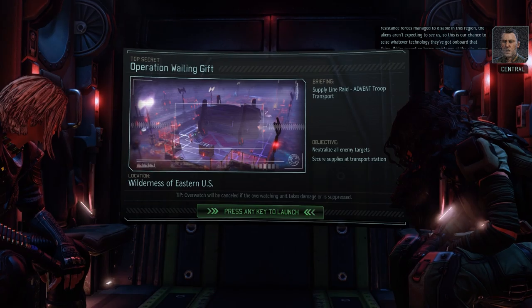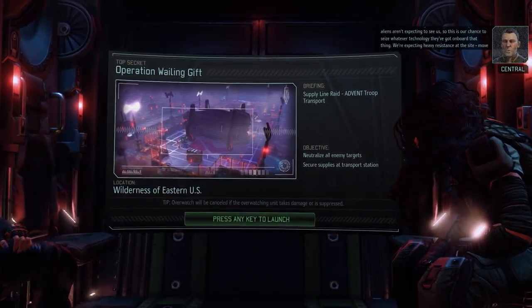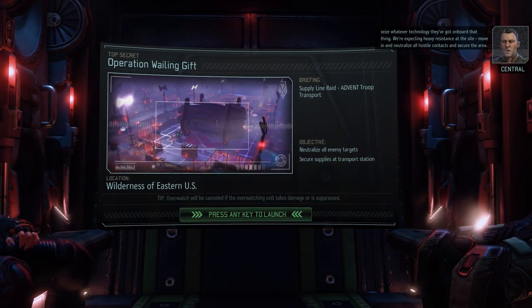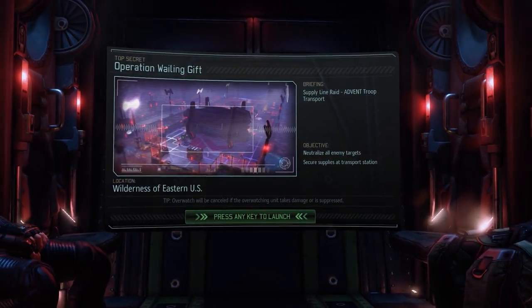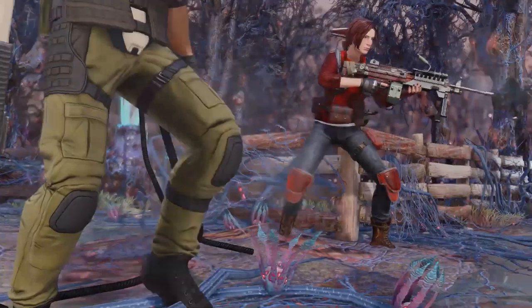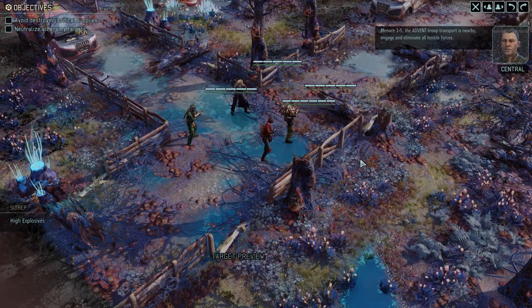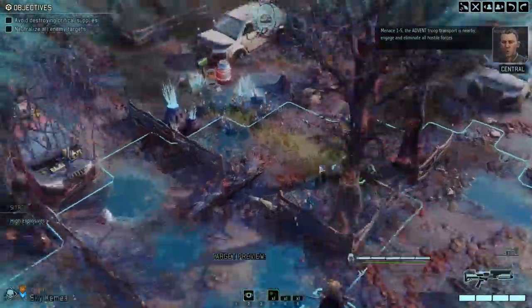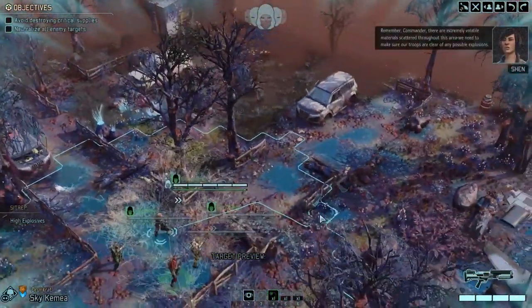We're targeting an Advent troop transport that resistance forces managed to disable in this region. The aliens aren't expecting to see us, so this is our chance to seize whatever technology they've got on board. We're expecting heavy resistance at the site — move in, neutralize all hostile contacts and secure the area. It would be really nice to see everyone again.